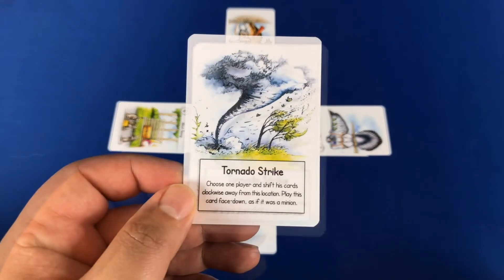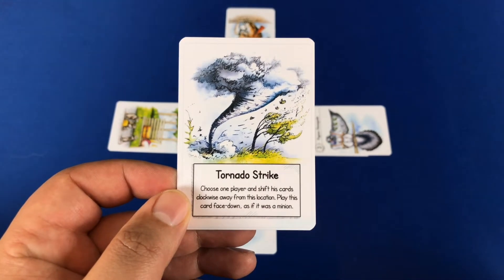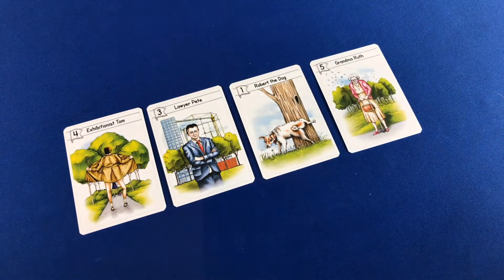Players will simultaneously reveal their cards and the one with the highest attack value wins the day. But watch out for those special abilities such as the tornado, which will move one player to another card. For each visitor that you make flee, you will put that card in front of you, and the first to 15 wins the game.